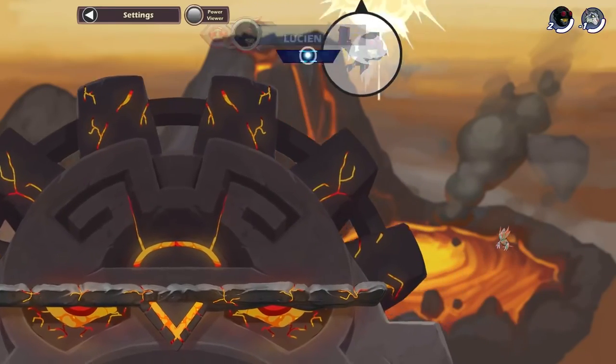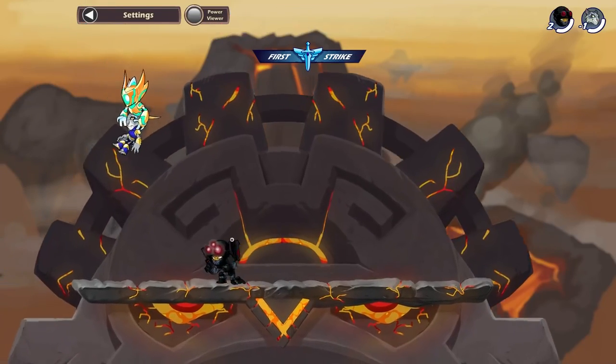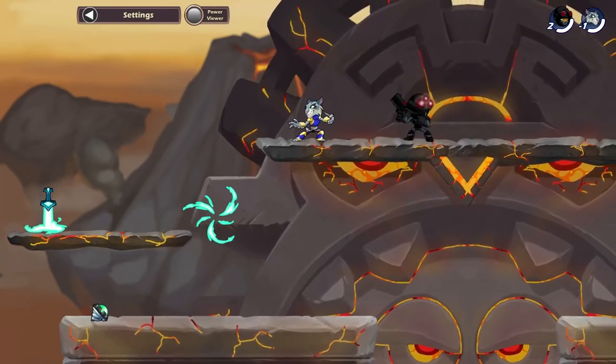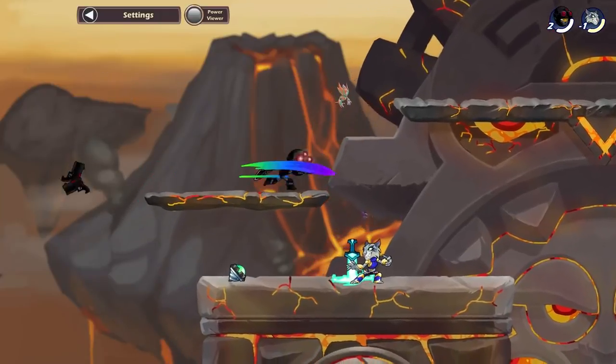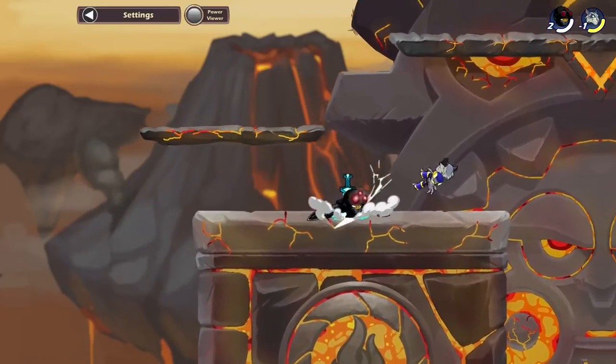The third mod is Lucian's rainbow sigs. The down sig looks like that — they're not just rainbow sigs, they're actually gradient rainbow, so they change colors as it moves, which is really really cool. Those are the blaster sigs, and here are the Katar sigs. As you can see, they're beautiful.